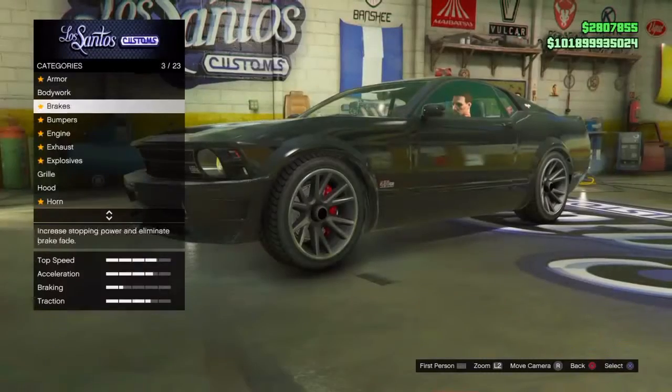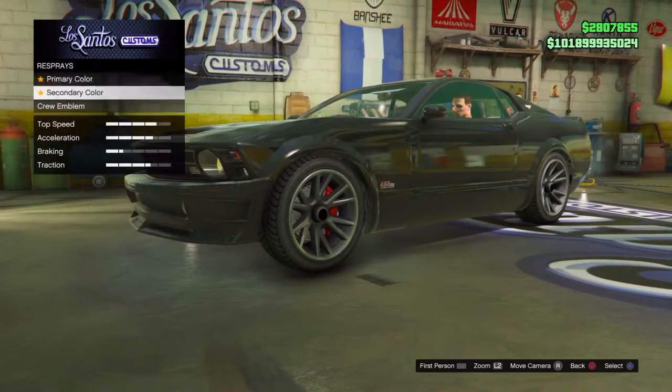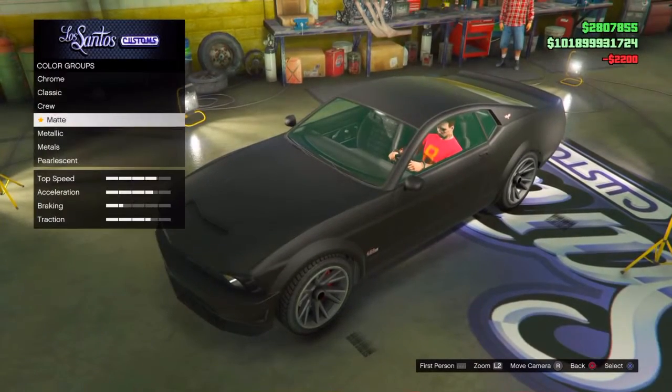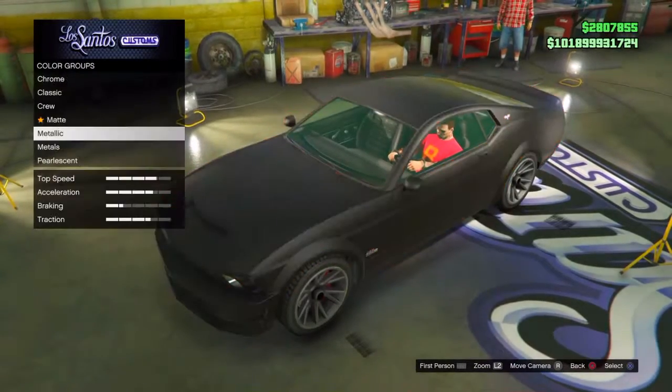Once you do that, scroll down to respray and make your primary color a matte paint job. If you have a secondary color make it a matte paint job also, but once you choose the matte paint job for your primary, choose metallic and scroll through it and then just cancel out.